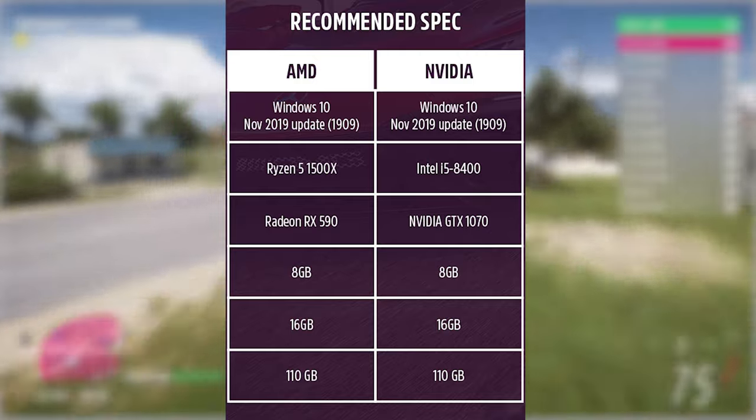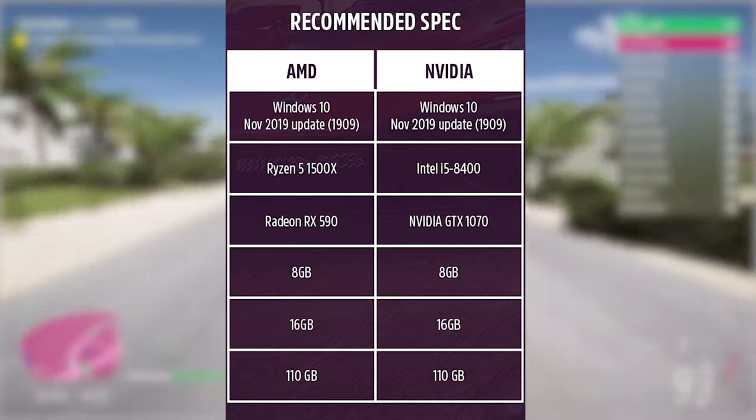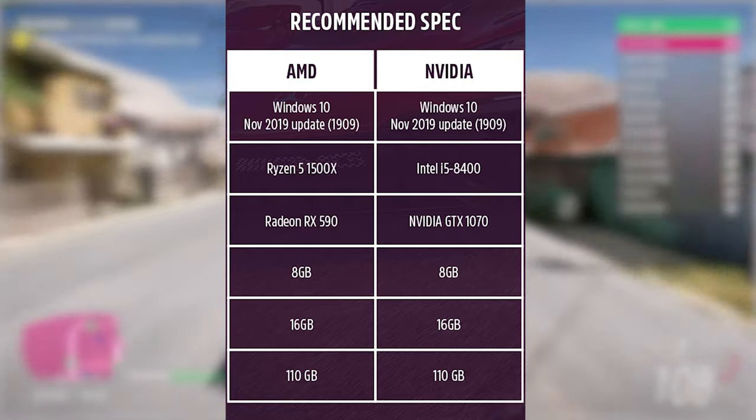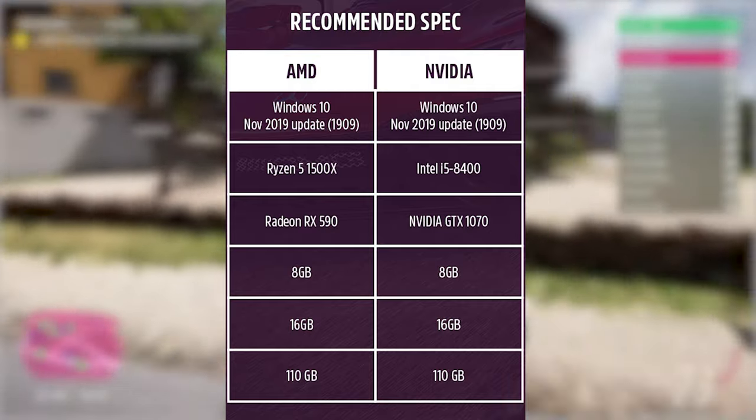With the NVIDIA/Intel side of things, we have an i5-8400 for the CPU. I know this one quite well — I used to have one in my old system and it was pretty good. It's 6 cores and 6 threads, boosts up to 4GHz, not a bad one at all. With the GPU side of things, we have a GTX 1070 with 8GB of VRAM. So you with your trusty old 1060s, I don't want to say it, but it might be time to upgrade. With system memory, it's the same — 16GB and 110GB of storage.